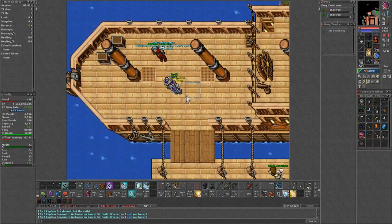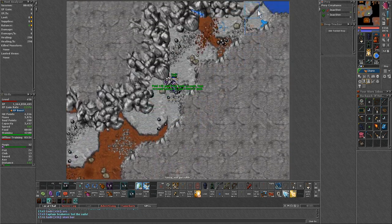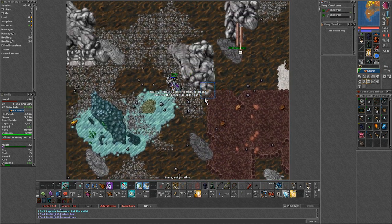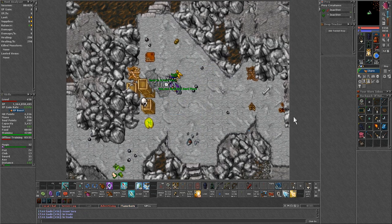To get here you have to travel to Grey Island from the boats of Edron, Benor, or Daraja. Once at the island, go down the hole and follow the cave and enter the vortex in the water — this will teleport you to the actual island. The spawn is on the other side of the mountain by going through the stairs here, and the spawn is technically the entire surface.